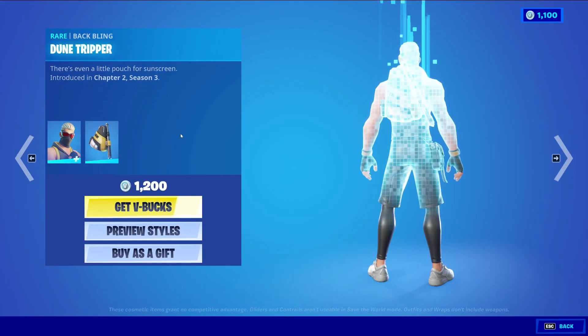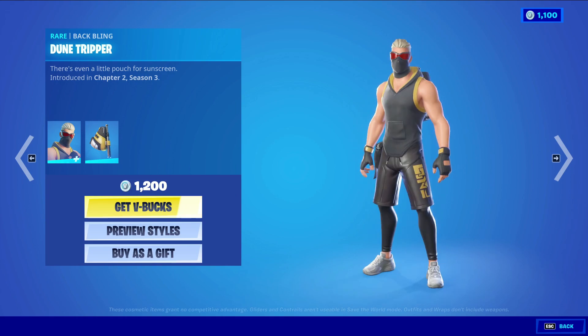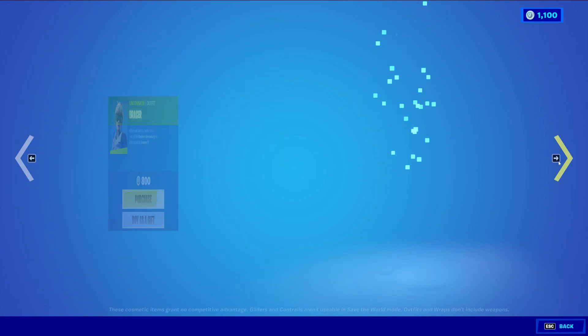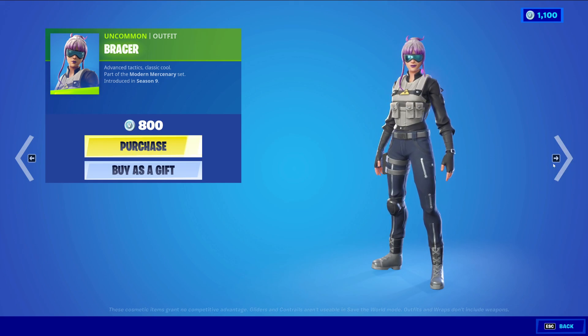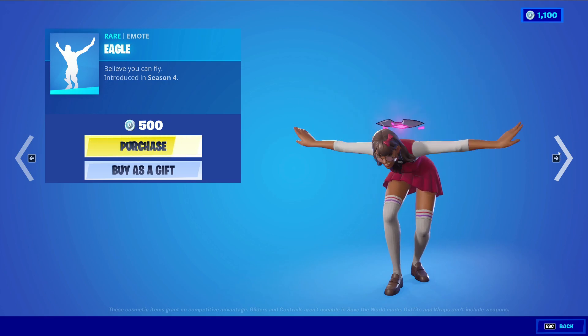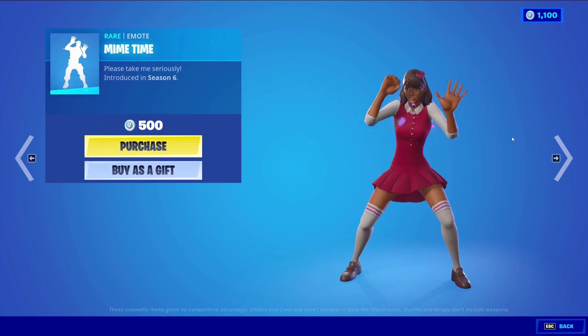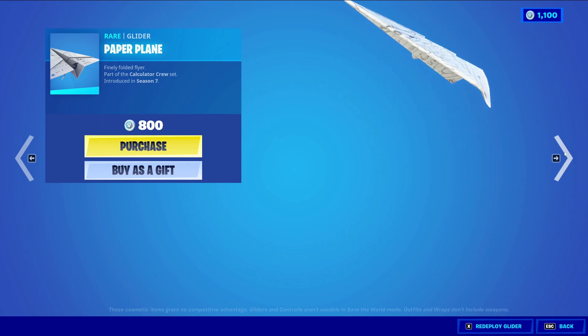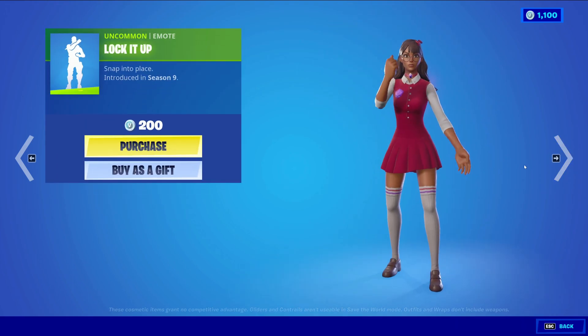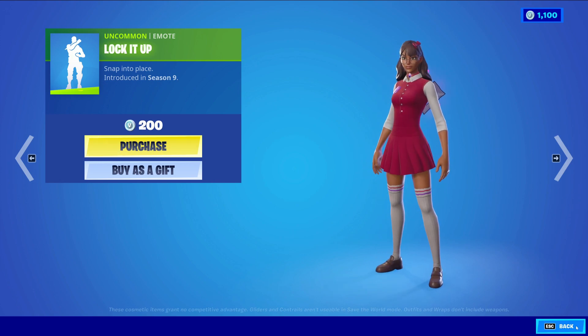We have Shore Leaf returning with the Baffling Dune Trooper, a Rare Skin at 1,200 V-Bucks, with a Default Style and a Hooded Style. We have Bracer, an Uncommon at 800 V-Bucks. Eagle, a Rare Emote at 500 V-Bucks. Mime Time, a Rare Emote at 500 V-Bucks. We have Paper Plane, a Rare Glider at 800 V-Bucks. Lock It Up, an Uncommon at 200 V-Bucks.